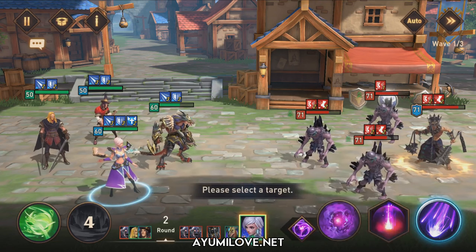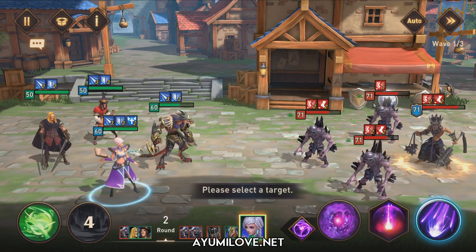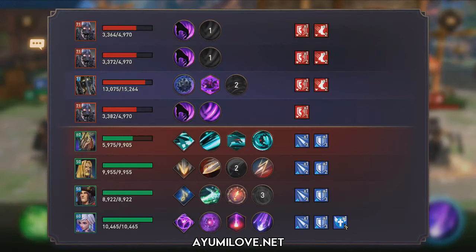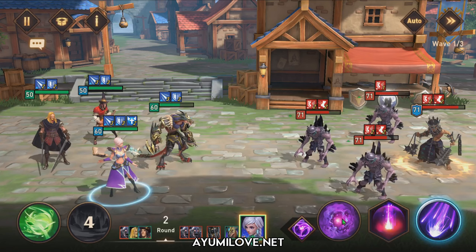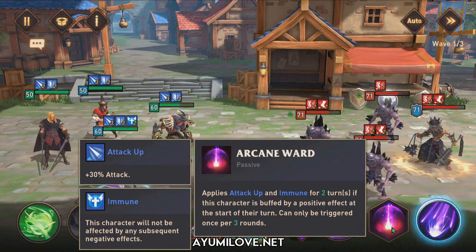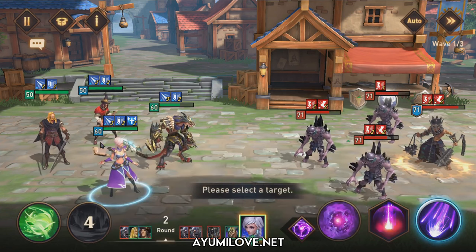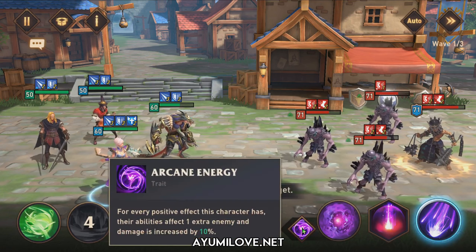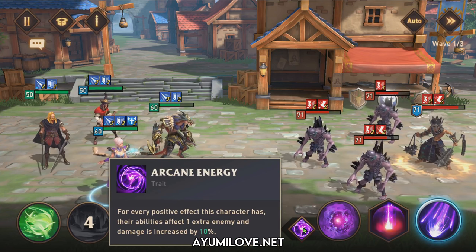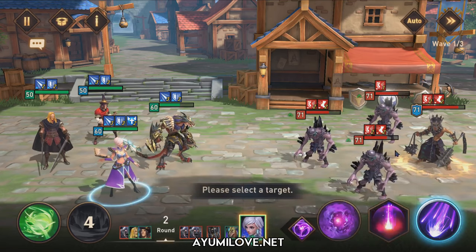The third hero is Natalia — she comes in to nuke everyone with her Arcane Nova ultimate ability. Most importantly, she needs to have at least 3 buffs to be able to attack 4 enemies. The extra buff she gets is the immune buff, which comes from her passive skill Arcane Ward. She must have at least 1 buff to trigger this passive. To speed run with this team, she needs to have at least her Ascension 2 trait unlocked to gain an extra 10% damage for every positive effect she has.